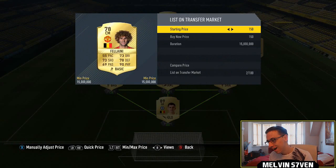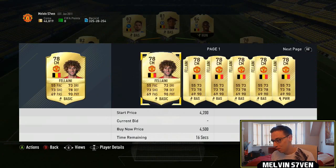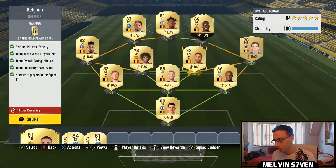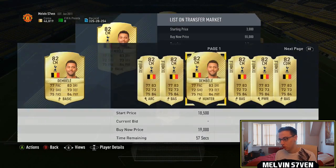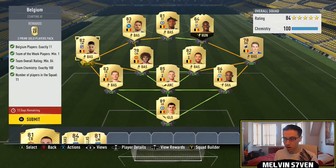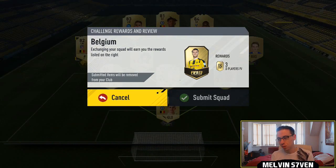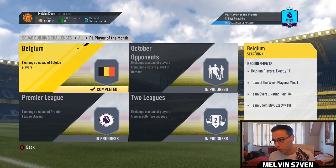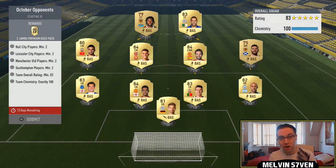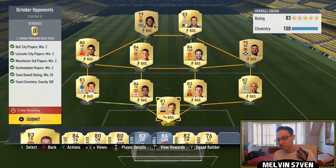I can't believe they've dropped this. Fellaini isn't as much as I thought he'd be. In fairness, you do get a lot of good packs — three prime gold player packs which are 45k each. I'm going to submit that and get it out of the way. Wait for this card — it's going to be there for a month. Wait to do this.